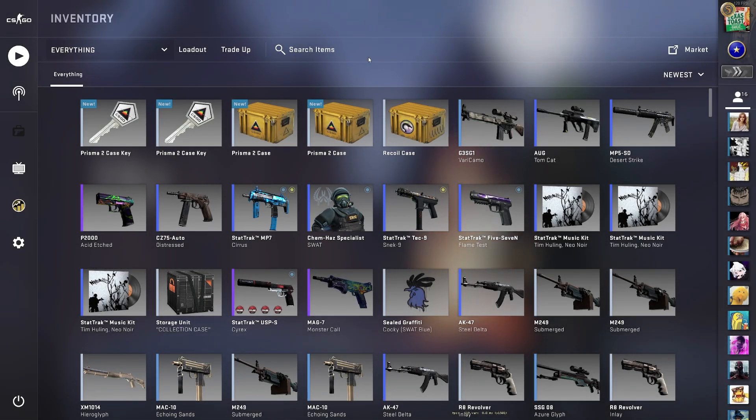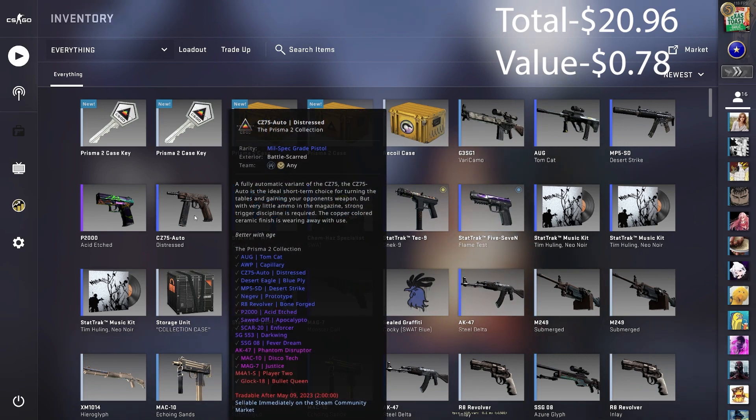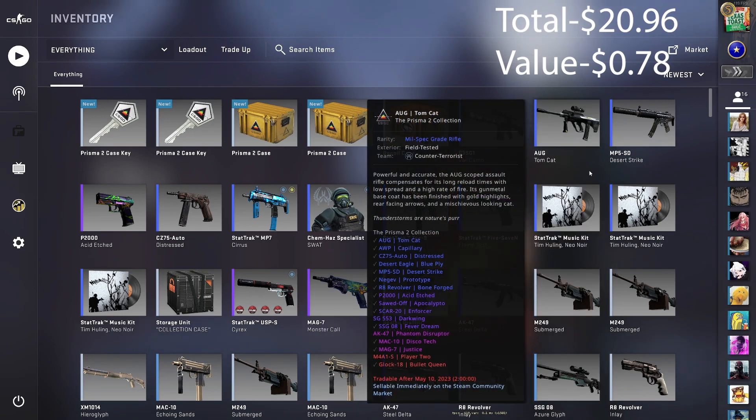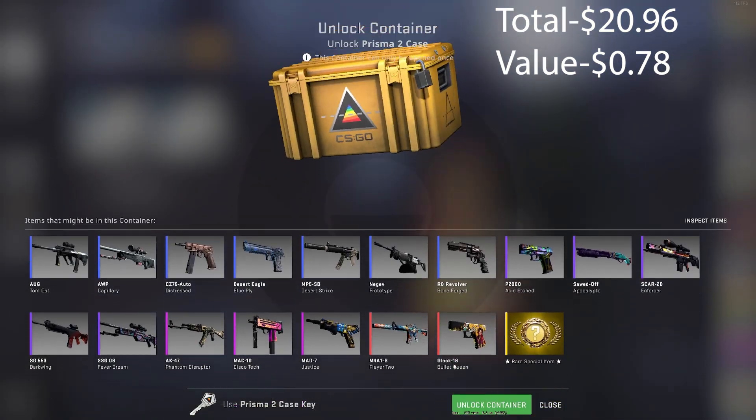It is time for day three. The total amount that has been spent so far is $20.96, including today's cases and keys, with a return value of $0.78 from the four skins received: the CZ75, the P2000, the MP5 Desert Strike, and the AUG Tomcat. So now let's start day three.